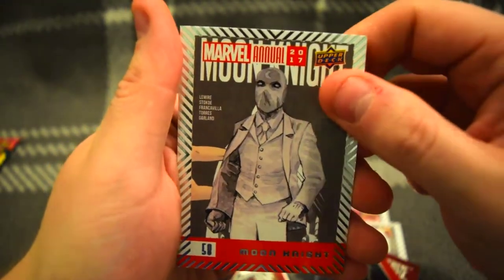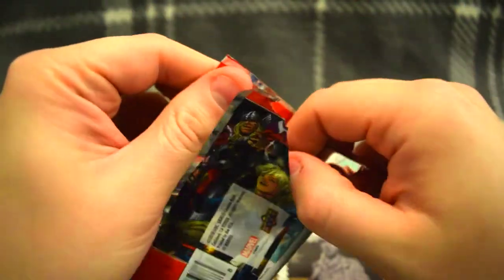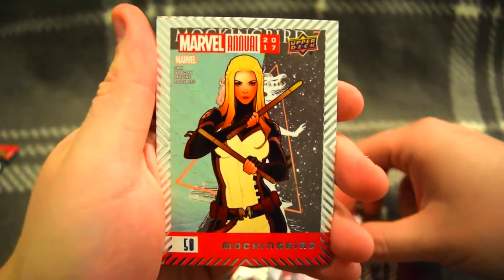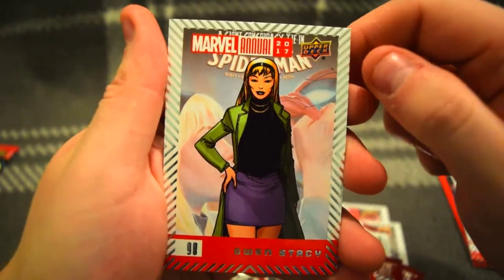Moon Knight - very cool. Alright, we only got two more packs of these. Let's crack them open, see what we get. Thor - nice. Mockingbird number 10, Secret Empire. And another Gwen Stacy.